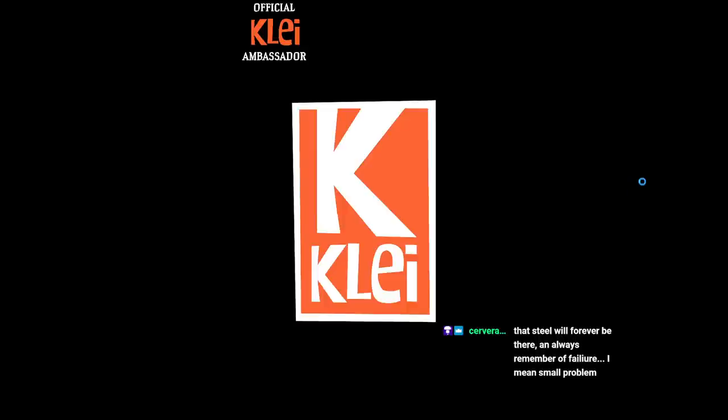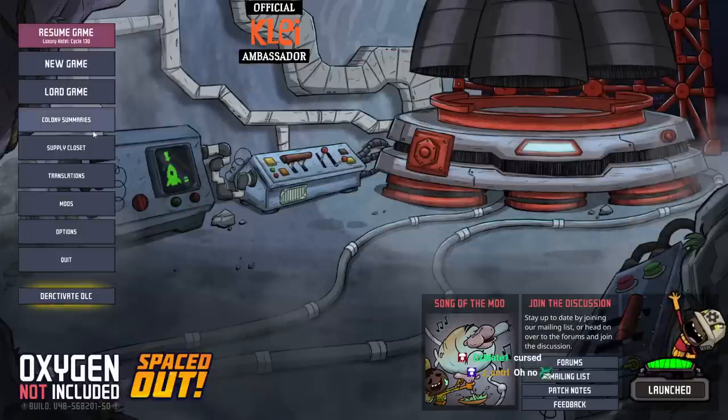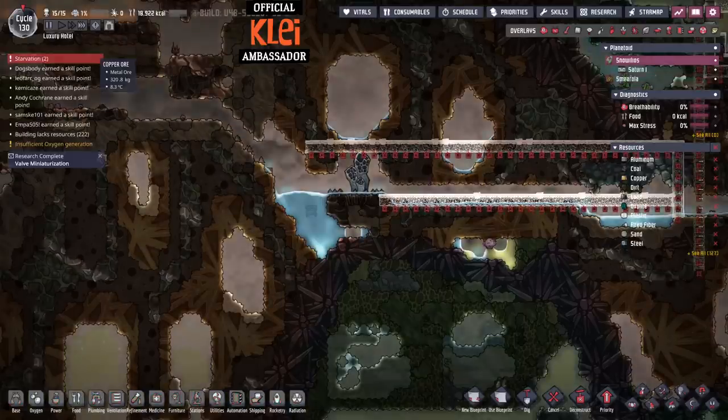Reload. At least we don't have to reload like the most-dupes-run reload - that takes quite a while. At least this reload is a little bit quicker. Something's cursed. Let's keep going. That steel will live there not as a testament to failure, but as a testament to the fix to the failure. That's the key with ONI - it's not about how badly you fail, it's about how you fix it. And everything can be fixed.